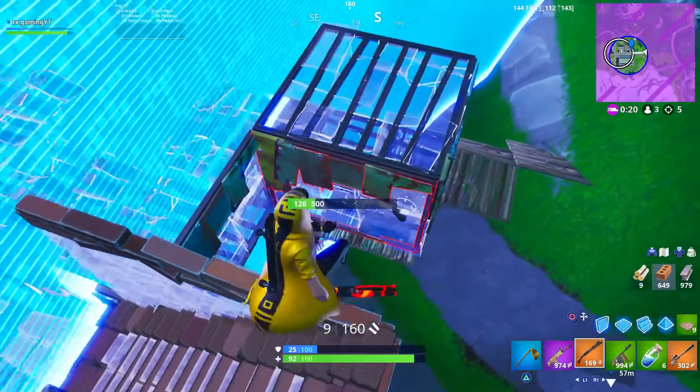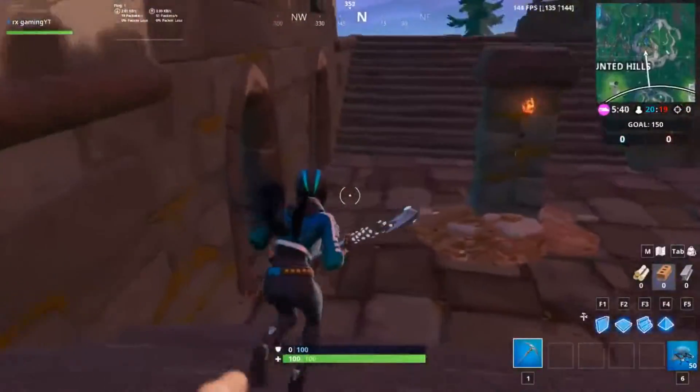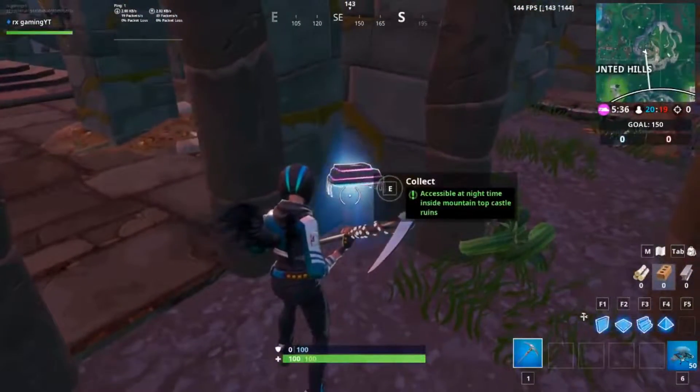The first fortbyte for this week is number 50 and is accessible at night inside the mountaintop castle ruin. You will have to wait until it goes into night time for this one.